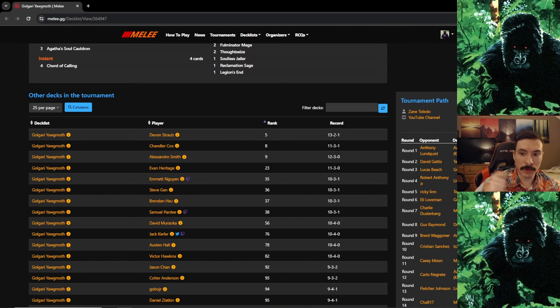Game three: I had a fast Yawgmoth on a turn they tapped out. I drew into Young Wolf, sacrificed it, drew a card, drew into another Young Wolf, played it, drew another card, drew into Court of Calling. I just wanted to kill them before they untapped since they had a Yawgmoth but nothing to sacrifice. Got the kill. Sorry to the other Yawgmoth player — got to do it sometimes.